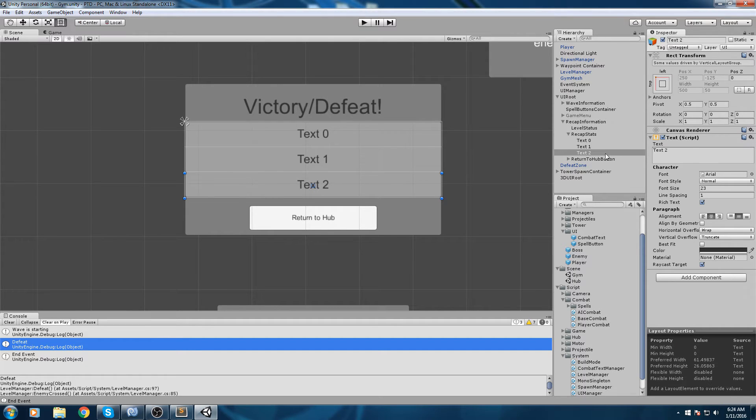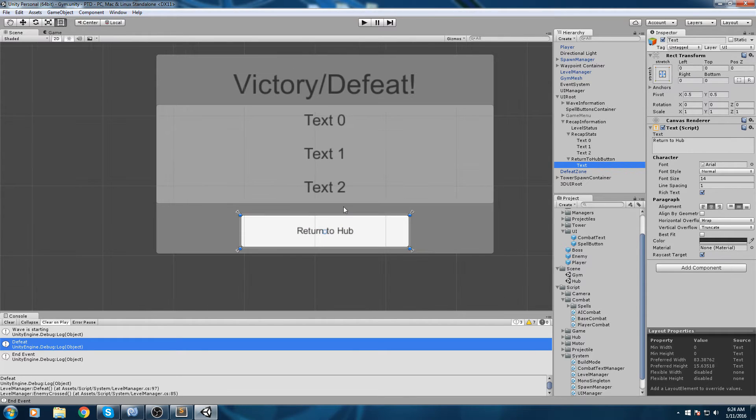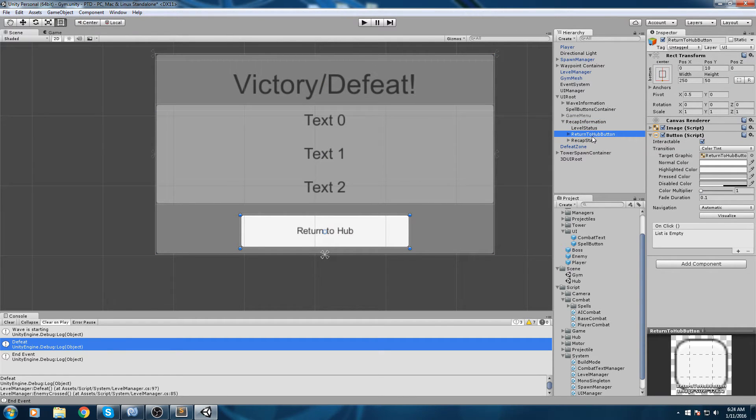Something to be aware of: GetComponentsInChildren will also grab the text inside the button. So we need to be careful about the order, because we're calling these by index. If your button is in the middle of the hierarchy it might take index 1, for example. I'll leave mine at the bottom so I don't accidentally change the button's text.